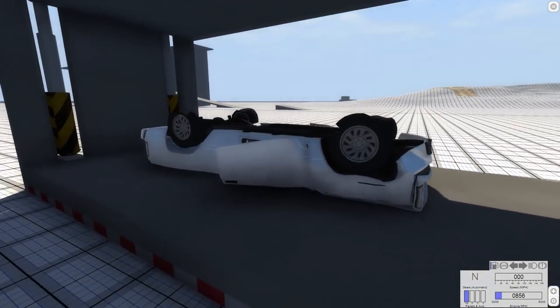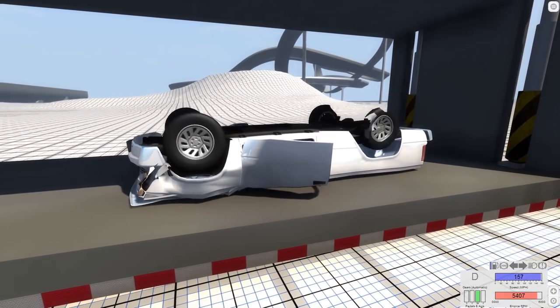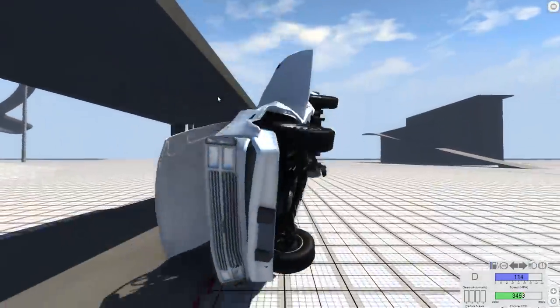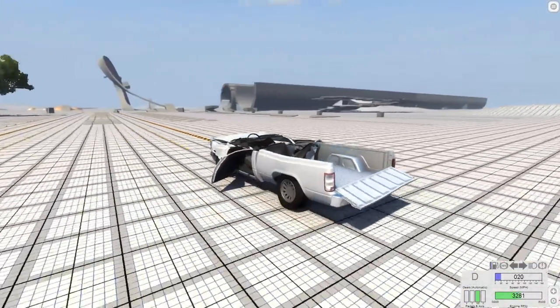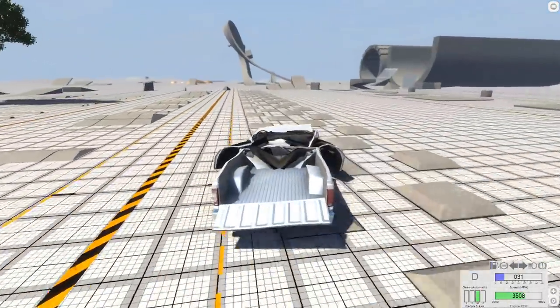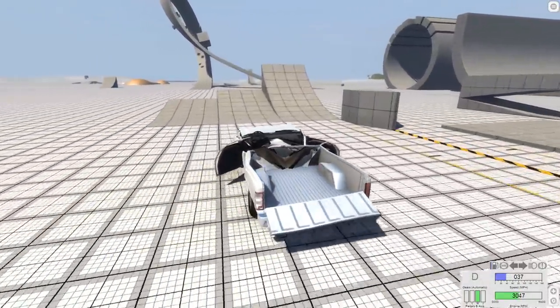Well, the tires are all ruined now — I ruined every tire. They all still spin and they're all ruined. This thing is going to be terrible to drive, but let's just pull up here and roll it over so we can see how it drives. That's not that bad — you don't even notice it. The tires spin so fast you don't even notice the fact that they are all obliterated.